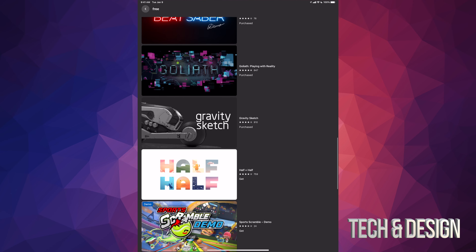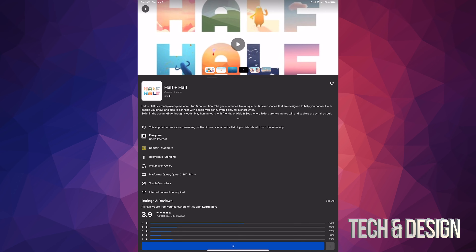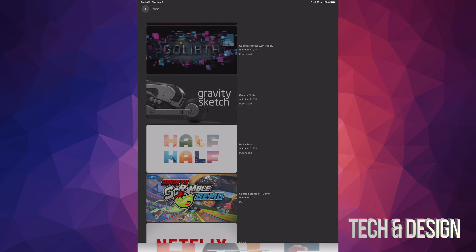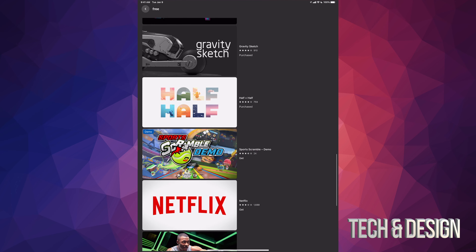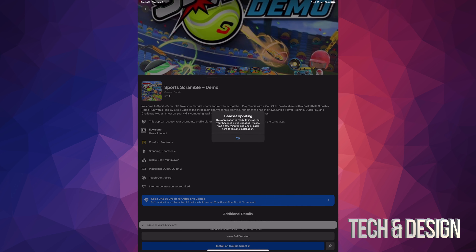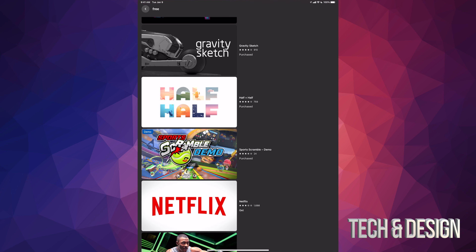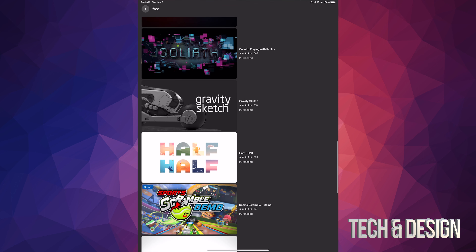This one tells me that my headset needs updating — it's okay, we're just going to click 'OK.' It's already being added to our library, so that's all right. We're going to go into Half-Life, click 'Get' again. Perfect — going down and pressing 'Get' once more. Headset updating — that's fine.